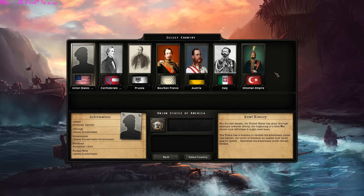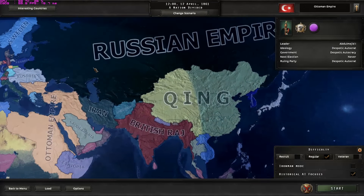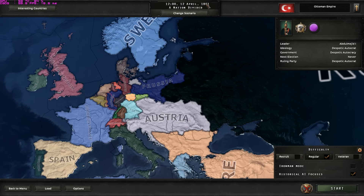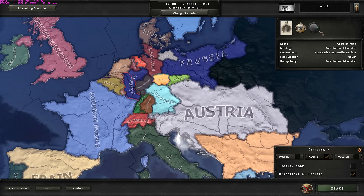Let's select the scenario and see how the map looks like. The whole world looks historical. We are in the year 1861, and here is Prussia.